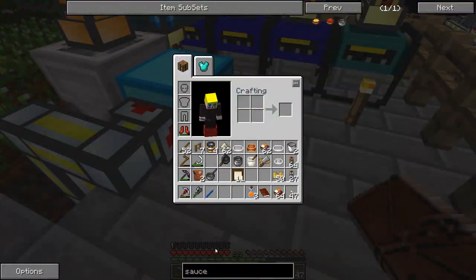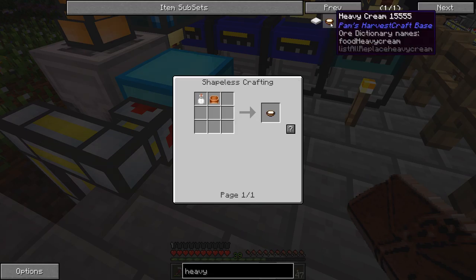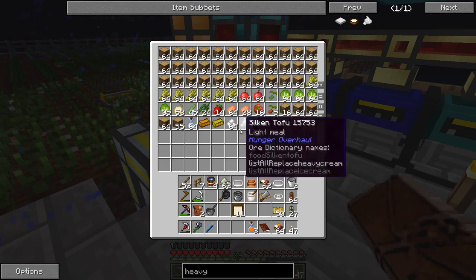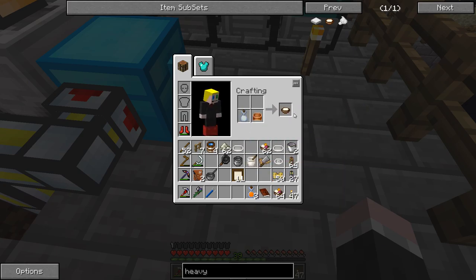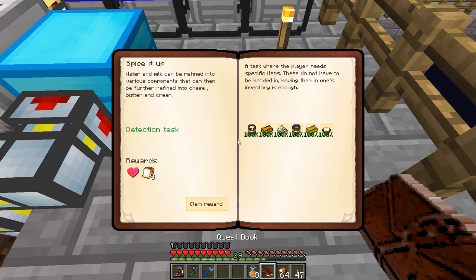Heavy cream is the only one we're missing. We'll make that with a mixing bowl and milk - so I need my soy milk back. Mixing bowl and soy milk gives heavy cream. So I've just made milk, cheese, butter and heavy cream without touching a cow. From that we get a full heart and four cherry jelly sandwiches.